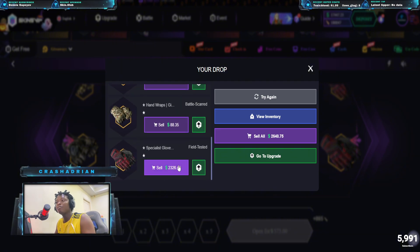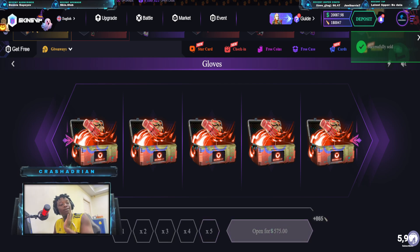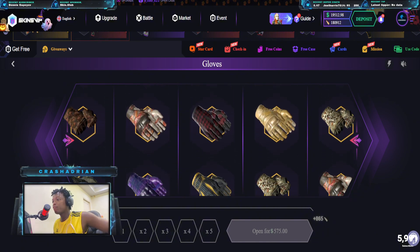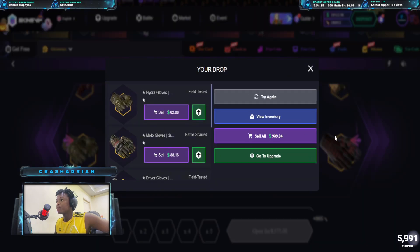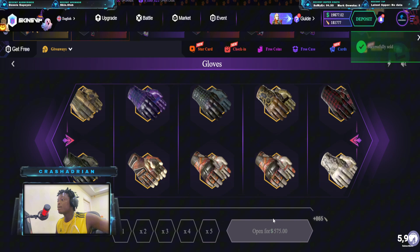Oh, max item! I just said it and we got a freaking max item of two thousand dollars — $2,300 max item! That's crazy and we are up to $20,000, which means we're in profit a lot now. I'm just gonna open this case a few more times. Oh my god, this is good too — one thousand dollars! That's $500 in profit.